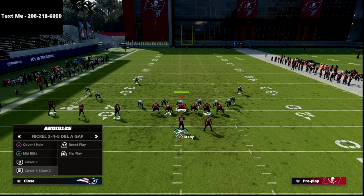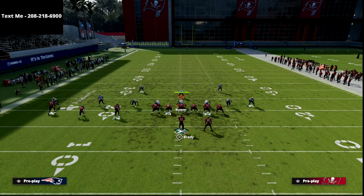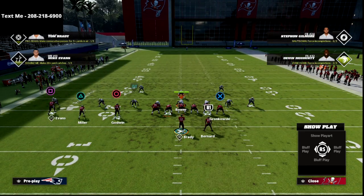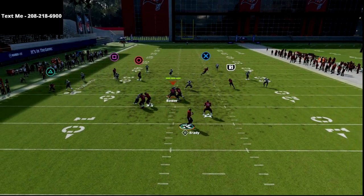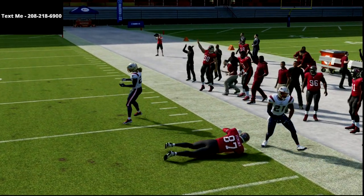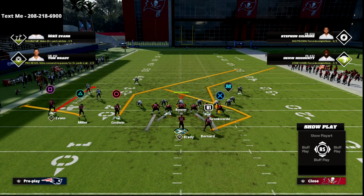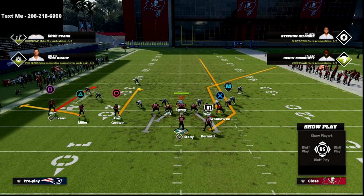This is also a really good play specifically against a Tampa 2 style of defense. A lot of people right now like to run Tampa 2 because it does a good job stopping deep crossers. With this play, look how deep this corner route will get — that's going to get into a really good window. Most of the time, it's going to get over 30-yard clouds if they're playing 30-yard clouds. This is a great way to flood the right side with a deep corner from the tight end.